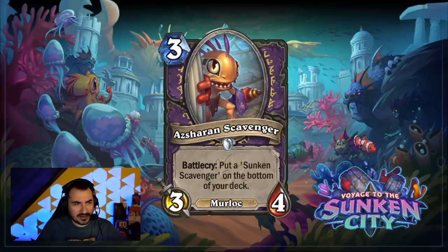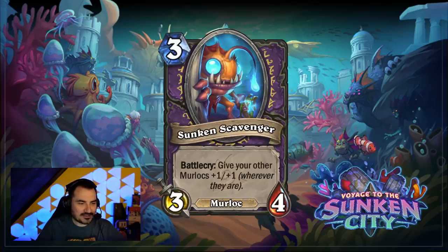Then we have the Warlock card — it is three mana for a 3/4 Murloc. As a battlecry, you put a Sunken Scavenger on the bottom of your deck. The Sunken Scavenger gives your other Murlocs +1/+1 wherever they are. This is like the old C'Thun-style mechanic — a very powerful mechanic because it is essentially a buff that cannot be removed. And who knows, maybe there are going to be other Murlocs in the future.